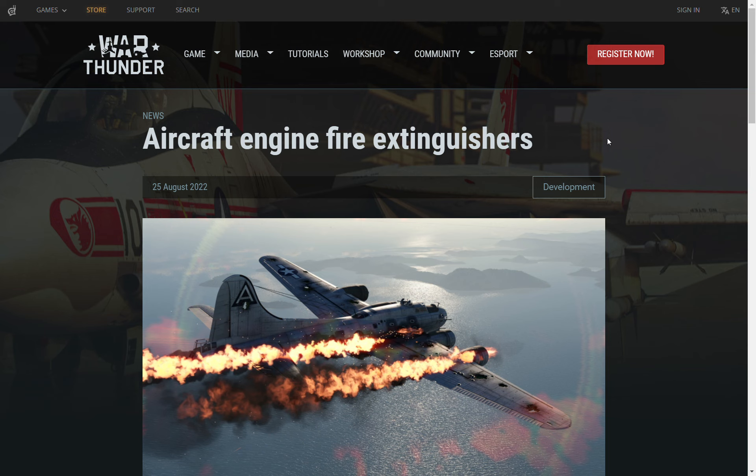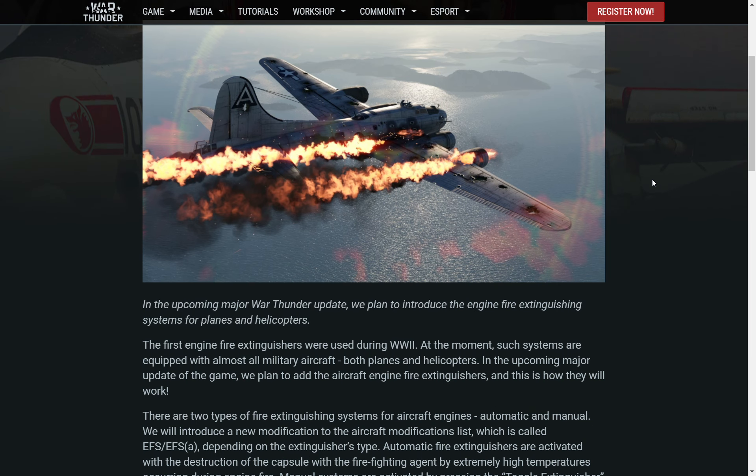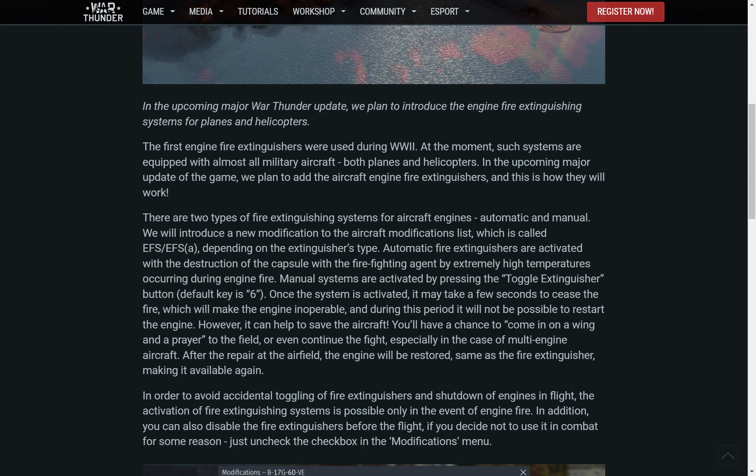A changelog just came out for War Thunder covering aircraft engine fire extinguishers. In an upcoming major update, they plan to introduce fire extinguisher systems for planes and helicopters. The default keybind is six on your keyboard to toggle the fire extinguisher. There are two types of fire extinguisher systems for aircraft engines: automatic and manual.